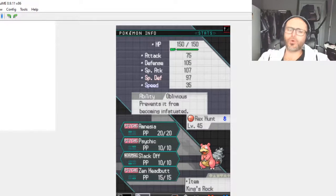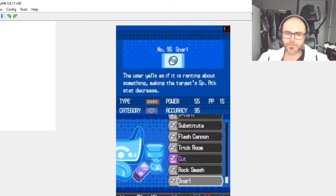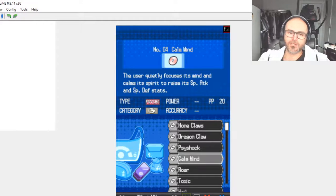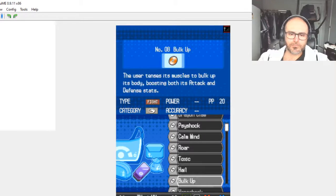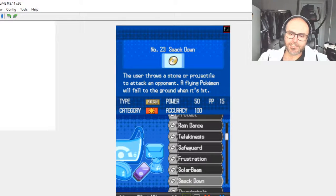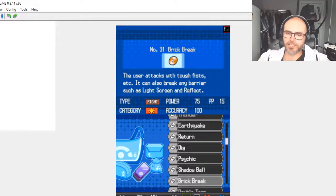Rex Hunt has — we kept Psychic, have a look at that — his physical attack is 75 and his special attack jumped all the way up to 107. Mate! Let's have a look at Rex Hunt's moves and bump them around a bit. Rex Hunt is a water and psychic type, so we need moves that cover those. He's already got Amnesia which boosts his special defense. We can give him an ice move if we have space, but we definitely need to give him a water move. He's got Psychic — Shadow Ball won't be as important.